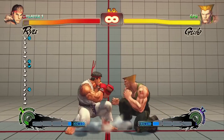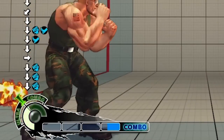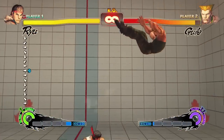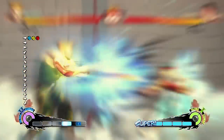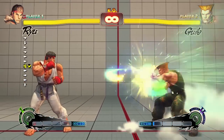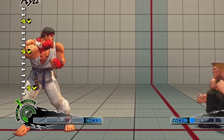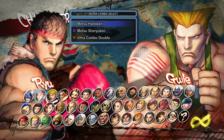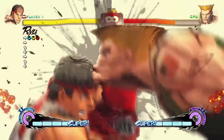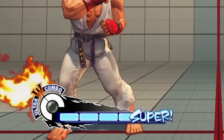You gain revenge meter, or ultra meter, by taking damage. When the meter reaches 50% or more, you're able to perform your ultra attack. The more full the meter is, the more damage your ultra attack does. Generally, ultras are the most powerful combos a character can land. If you use focus armor to absorb an attack, you still get the ultra meter — since absorbed health regenerates over time, you can potentially build up free ultra meter without taking any damage. Choosing between Ultra 1 or Ultra 2 is largely dependent on which character you'll be fighting. You can also pick W Ultra, the third option, which allows you to perform either ultra during the match, but at the cost of reduced damage.